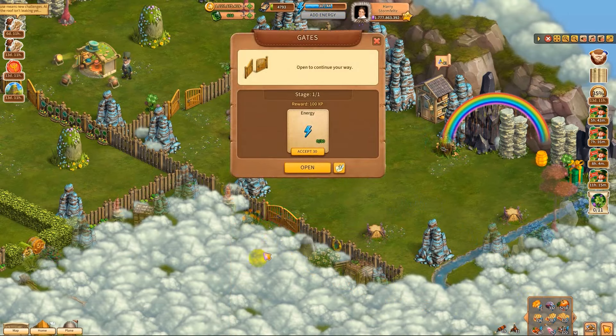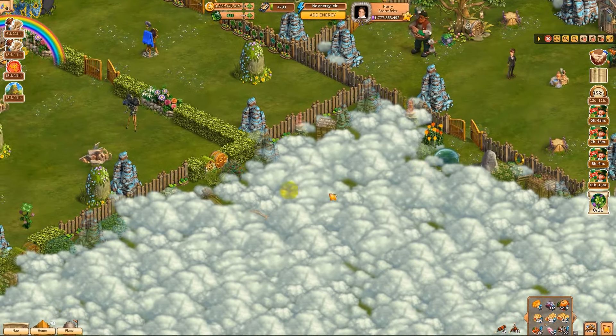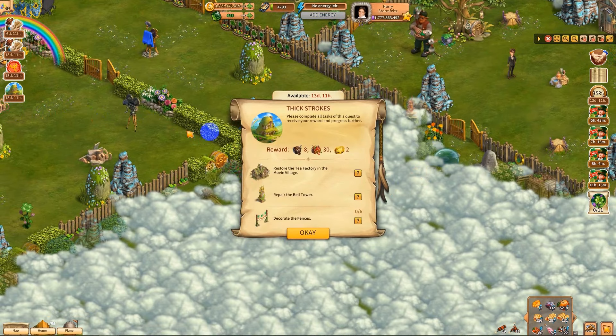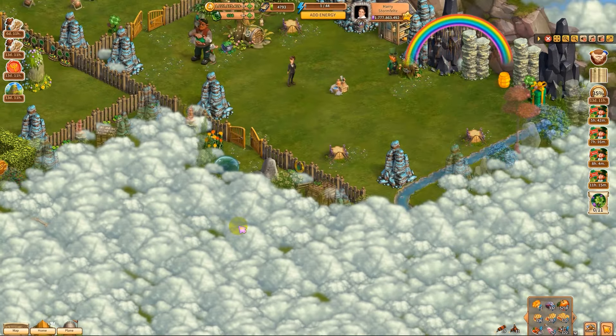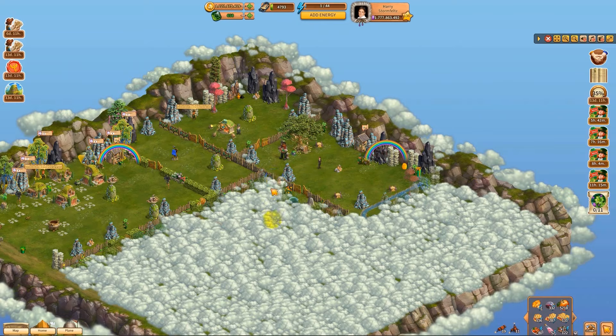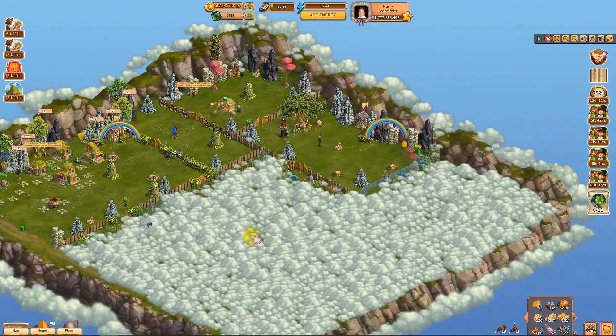Now we can open this — it's 30. Open sesame, we're in! What are we doing now? Restore the tea factory, repair the bell, and decorate the six fences. We gotta continue exploring. We're at 35%, so we have a third of it done.